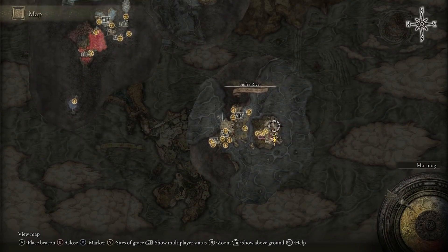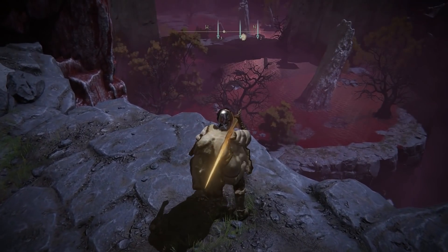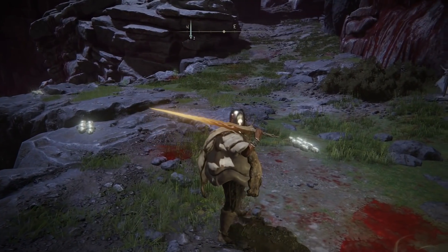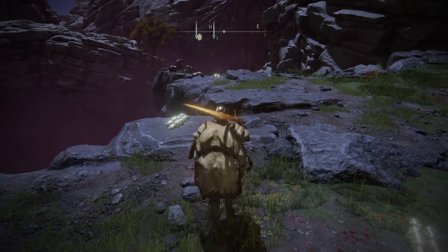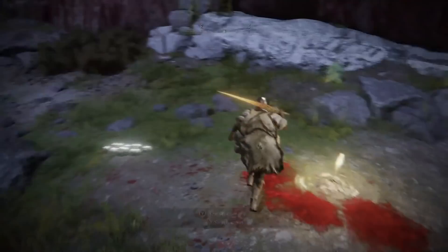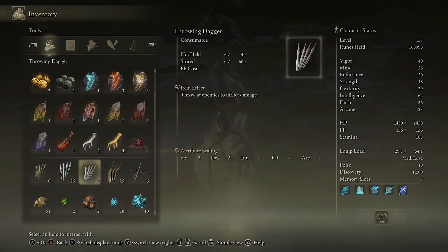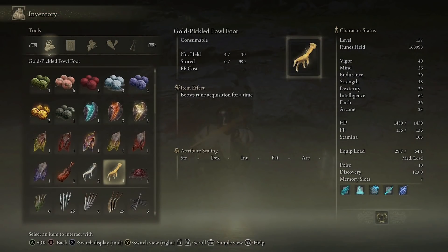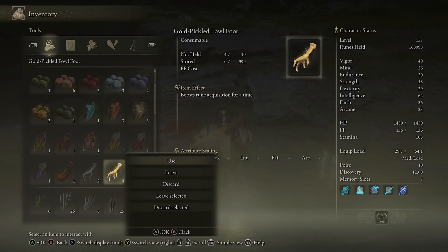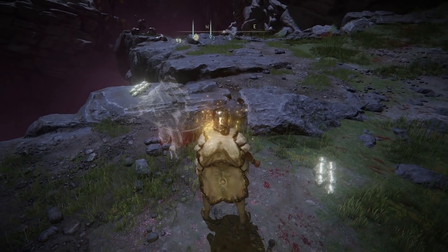The thing is with this rune farm — we are in Mohg's Dynasty. We're not going to be going for the bird. You can take the bird down and get extra, but it seems to be quite inconsistent. So because it's really quick, we're just going to stick with the guys down here. I'm going to reset quickly, and as soon as I stand up I'm going to pop the Gold Pickled Fowl Foot. As soon as I've done that I'm going to start the timer — so use and go.